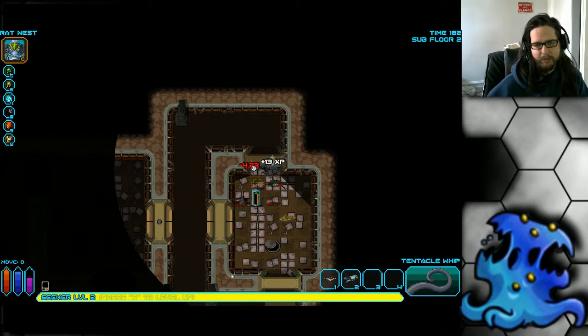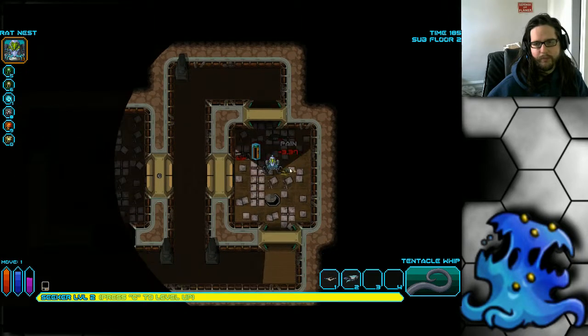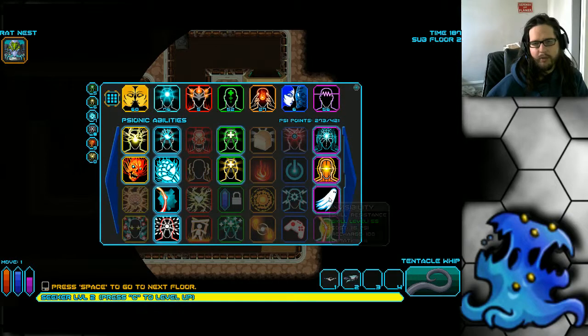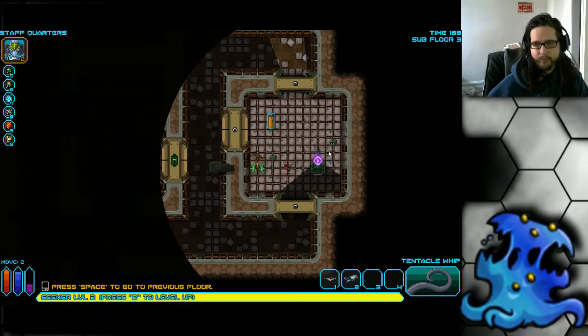This class gains XP pretty quickly — I already leveled up. Now for a cool strategy with invisibility: it does cost a lot of psionic points, especially with recent nerfs, but if you cast invisibility and then start a new floor it's pretty powerful.